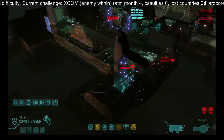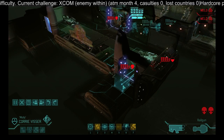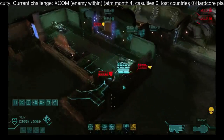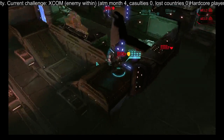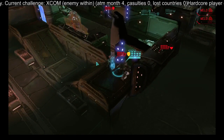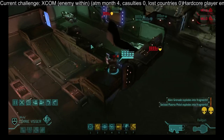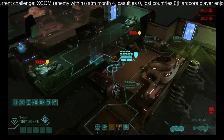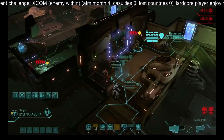So let's see — if we move here there could still be two outsiders, but I'm willing to take that risk. That was an alien computer; probably not 100% worth using the kinetic strike, it just cost us a little bit of credits.